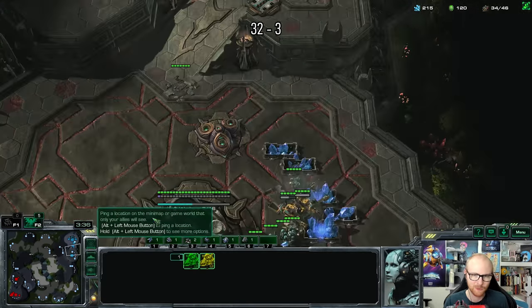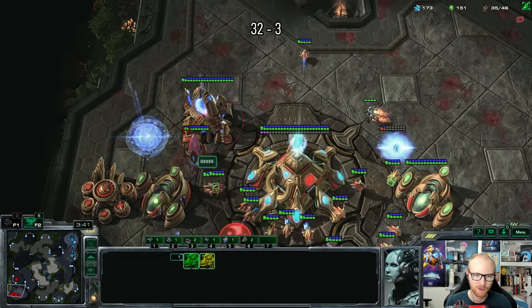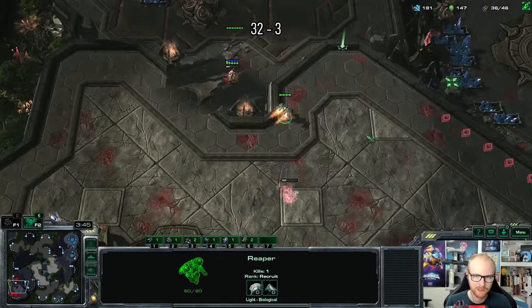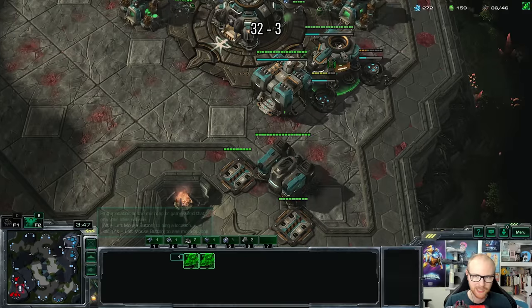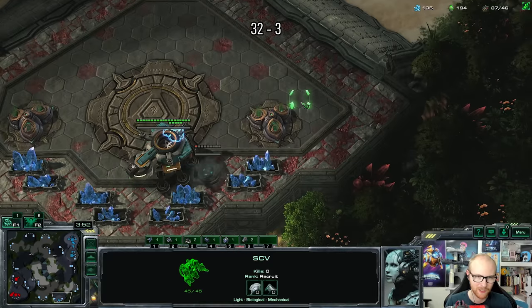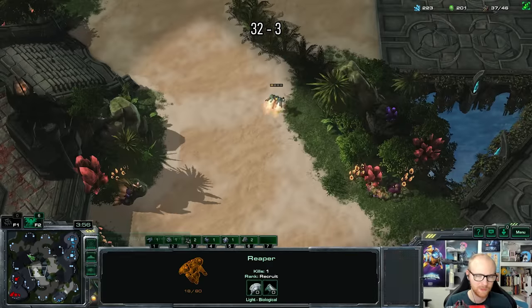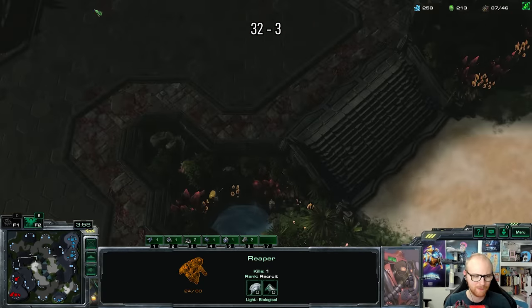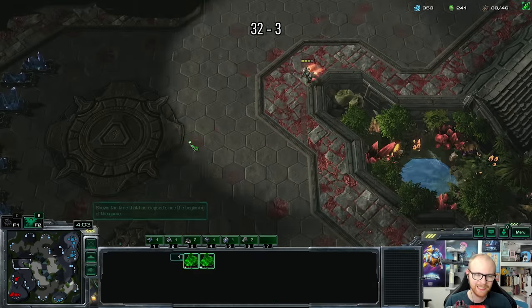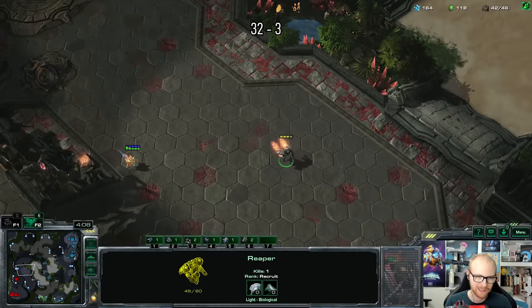So far so good. It's probably just a robo on the way. I don't need this - I'll bring that back. I do need a bunker though. The proxy starport needs a tech lab. I'll save up two banshees, and at the same time in my main base I'll be making reactor vikings to hopefully defend a blink attack. Ideally there is no blink attack, but judging by the lack of a third base that is very wishful thinking.